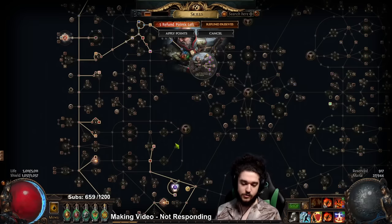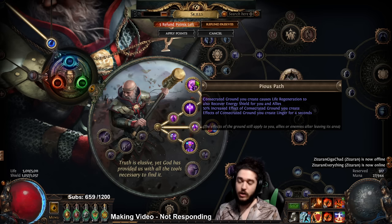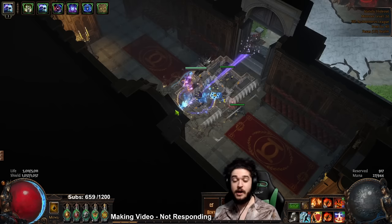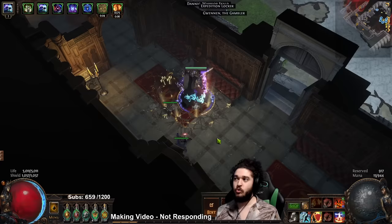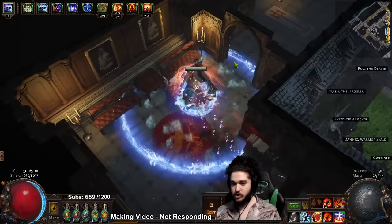When you are around level 55 and you're ascending and converting yourself into Righteous Fire, you will have Pious Path. Essentially what Pious Path means is you will have permanent consecrated ground as long as you are doing something to refresh it every couple of seconds. You have this consecrated ground here, and any time you do any action that is not instant cast it will refresh.